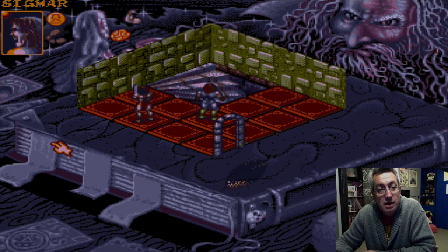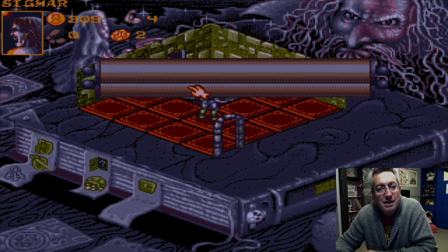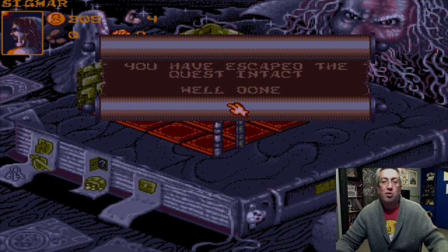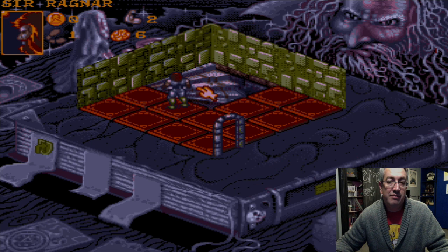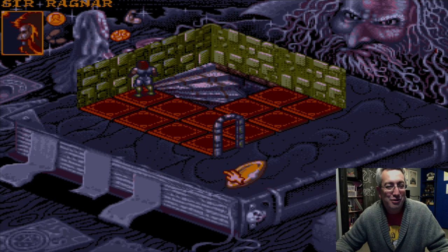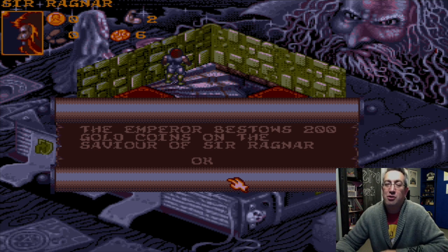Yes, okay. You have escaped the quest intact — well done. Excellent! That didn't screw me out of my 200 gold. They're just going to be difficult here. Now those guards that were alerted are going to show up. God — one. There we go. The emperor bestows 200 gold coins on the savior of Sir Ragnar.